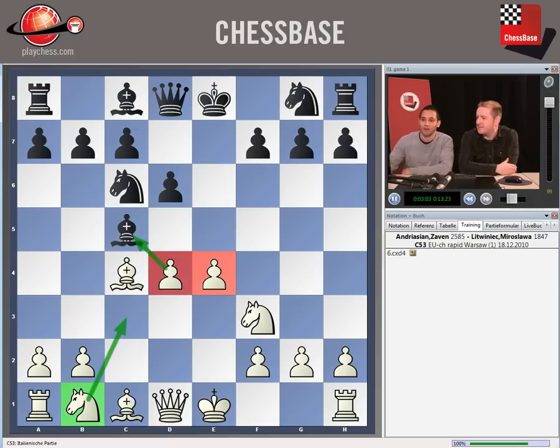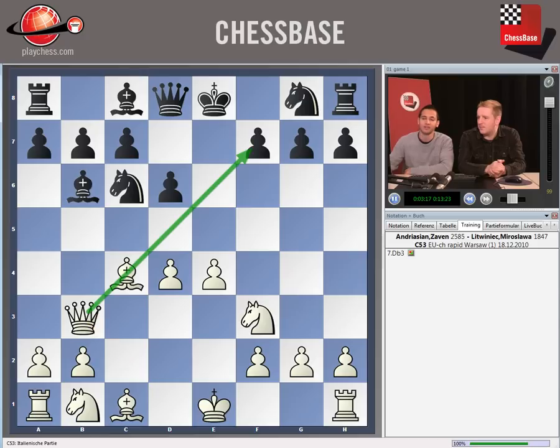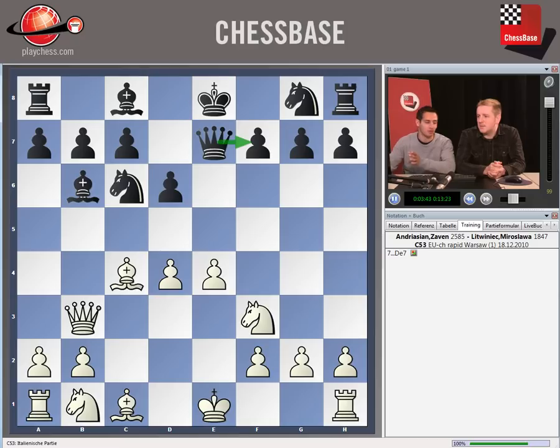Black played Bishop B4 check — Bishop B6 is okay but probably Black was a bit concerned it's a bit passive and allows White to start doing attacking moves. Moves like Queen B3 could be pretty annoying. These are the kind of ideas we're going to be talking about generally in this DVD — when you've got a lead in development, trying to attack early. That's going to be a feature of this first game. The pawn on F7 is one of the weakest pawns in the Black camp very early on — it's only defended by the King itself, so it can easily become a target.